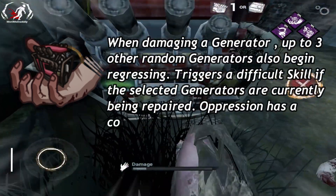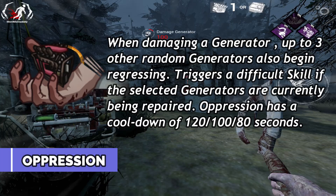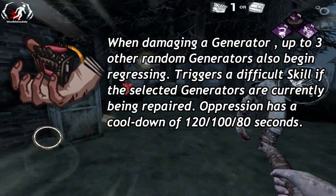At number 2, we have Oppression. When you damage a generator, another random generator will also start regressing along with 3 random generators. And if a survivor works on one of those generators, they will get a difficult skill check. This perk has an 80-second cooldown.